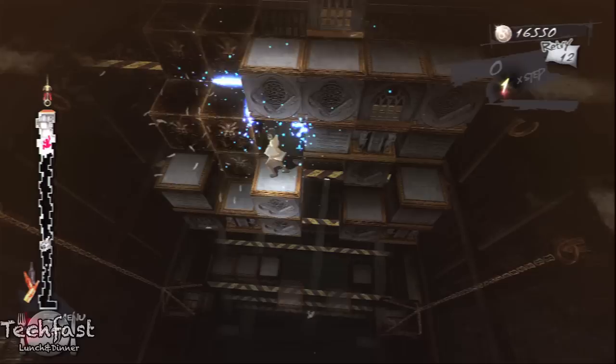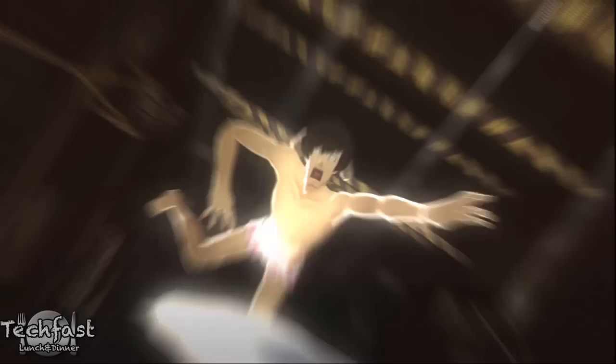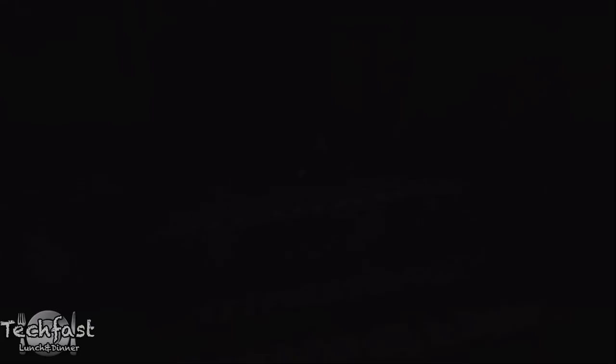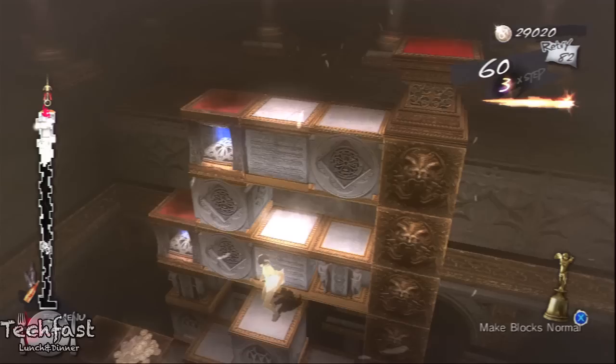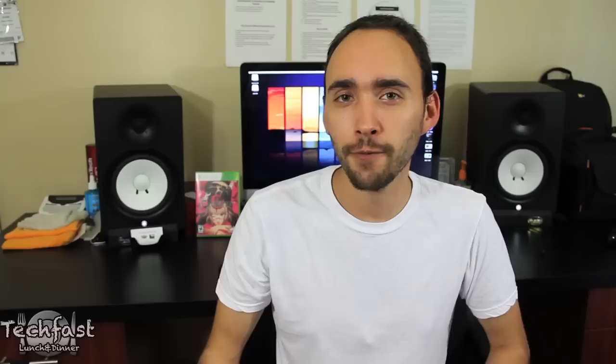These puzzles are further complicated by the fact that the tower itself is actually falling beneath you. If you're not fast enough to climb, don't make your decisions or move fast enough, or you get stuck on a puzzle, the tower will literally collapse under you and you will fall to your death. The game does give you two little ways to help: there's a back button that lets you take back your last action, usable repeatedly on easy, and there are items you can find or purchase between stages — like being able to create a block in front of you, or a bell that converts all special blocks into standard normal ones.